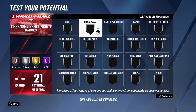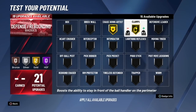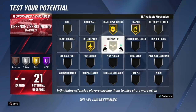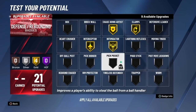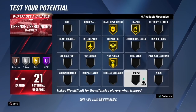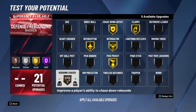For defense you can honestly go a little crazy here because you do have so many badges. I do have Clamps and Pick Dodger on Hall of Fame, Chase Down Artist, Interceptor, Intimidator, and Pickpocket all on gold. To shake things up a bit I have Rebound Chaser on bronze so he can crash the board and push it down the court. That does it for me everybody — I really hope you enjoyed this video and I hope this helps you out. Make sure to drop a like if you haven't already, and I will see you next time. Peace.